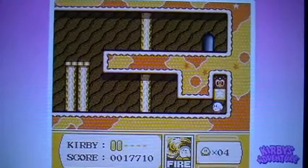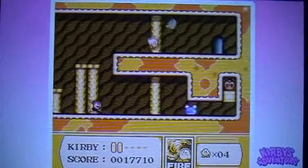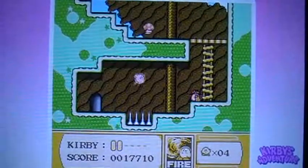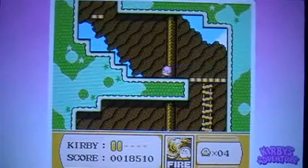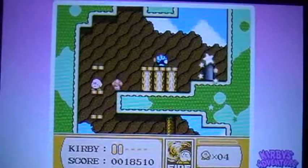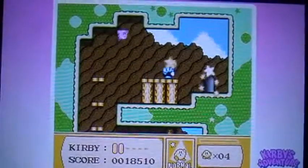How do I get this? Probably that bomb ability, or maybe whatever that ability is down there. Let's climb up this ladder. Oh, there's a sword ability — I like the sword. What button do I push to get rid of my power-up? Oh, X — I forgot, that's what I made it.